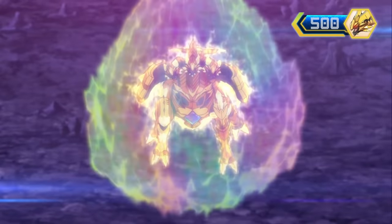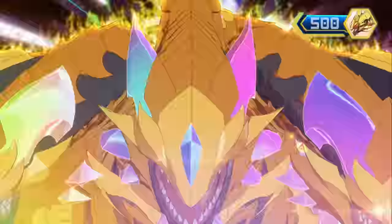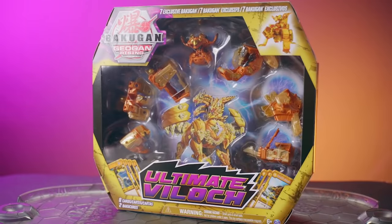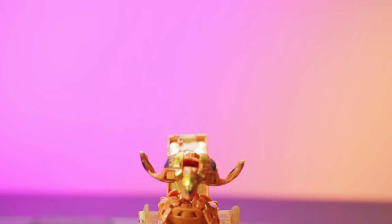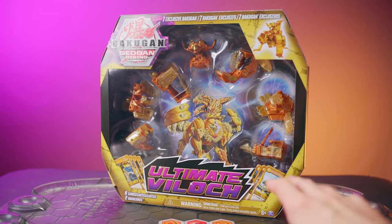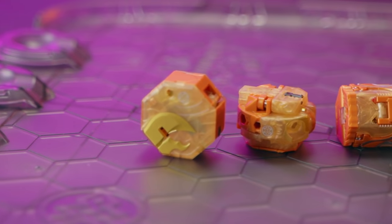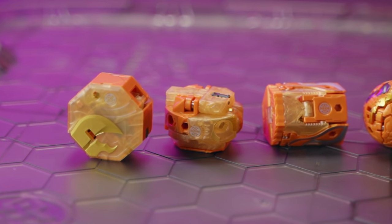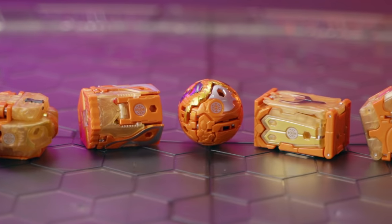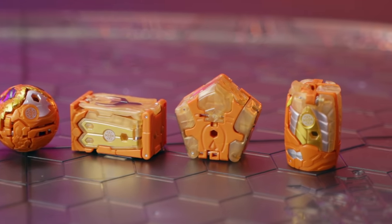I shall strike you down! Ultimate Villification Blast! Ultimate Villoc — otherwise known as the ultimate villain of Bakugan Geogon Rising — featuring 7 new Bakugan toys and 7 new Bakugan cards exclusive to this set. All of these Geogon can be found elsewhere in other Geogon Rising packs for you to collect and combine, but the Ultimate Villoc set is the only place where you can find these characters in the awesome Auralis faction.